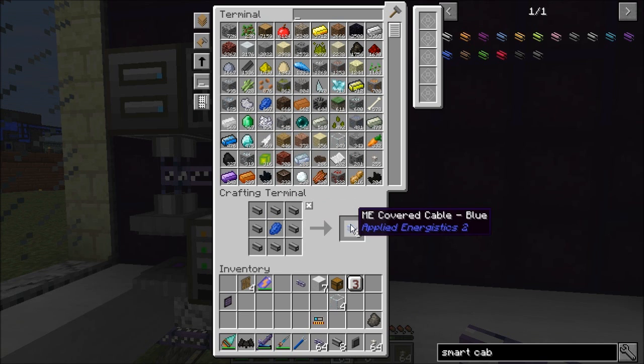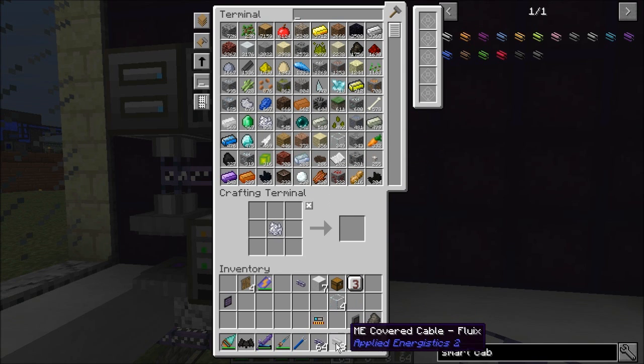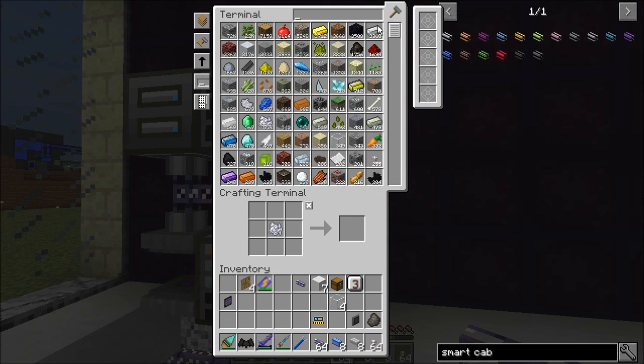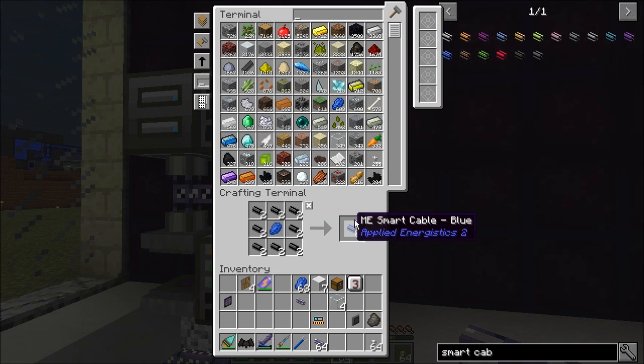That gives me covered cable in blue. Let's go ahead and dye the other ones white. And while we're at it, let's go ahead and upgrade them to smart cables because that's going to give us a better idea of what we're looking at. We'll put a circle around that to give us blue smart cable, and that gives us white smart cable.